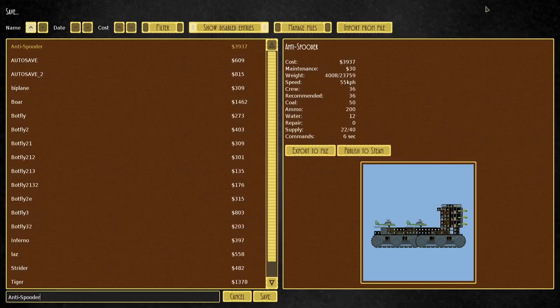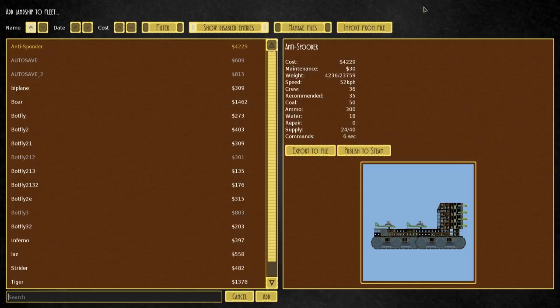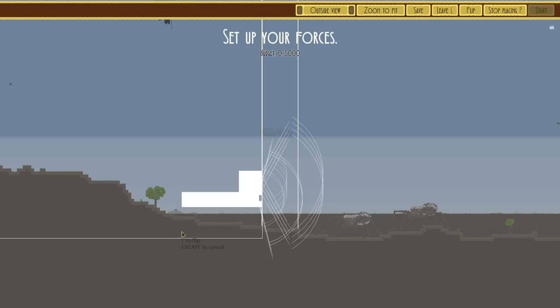Okay, I'm just going to test this for now. I don't think it will win as it is, but we can see. Back to missions, over to Spider's Gorge, and let's spawn in the Anti-Spooder.